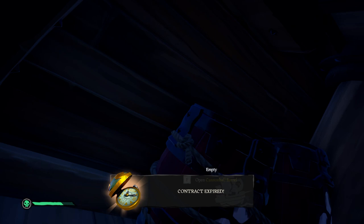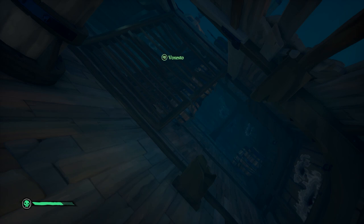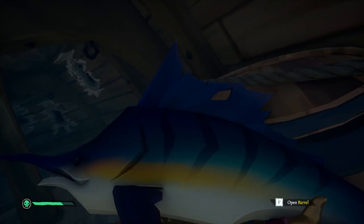You don't feel like fishing and cooking meat? Well, there's a quick solution that many experienced pirates don't even know: shipwrecks. Barrels on shipwrecks always have cooked fish, chicken, pork, shark, and even kraken and megalodon. So while you're out looking for chances to PvP, stop at a couple shipwrecks to grab yourself some premium cooked meat.